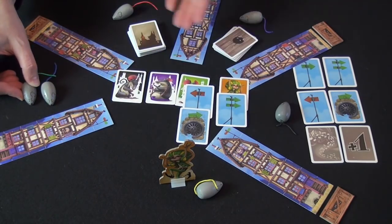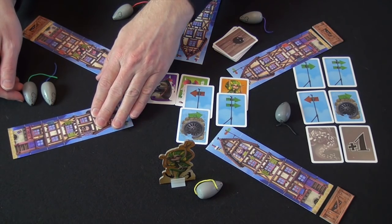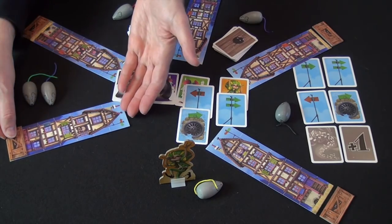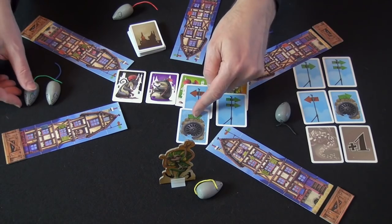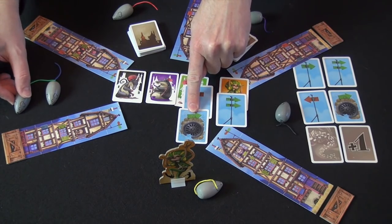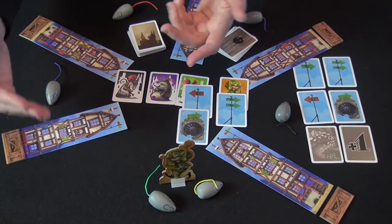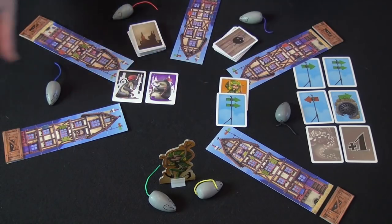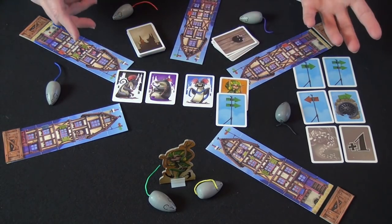That is the heart of the game: you are trying to drive rats through other people's houses in order to raise the rat tracker in their house. The rat passes through, so it goes up. The green arrow moves him through the sewer in this direction, and if he moves through the sewer, he does not raise the tracker. You throw away those cards, turn up a new character card, and the player refills their hand of four cards and goes again.